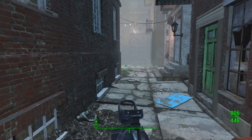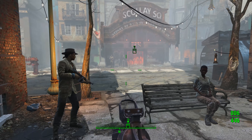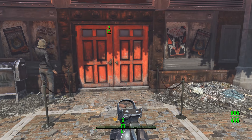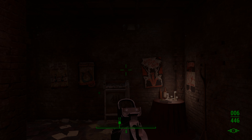But once you get inside Good Neighbor, head past the vendors and down back here towards the Memory Den. The Memory Den, where you're going to find this, is only going to be accessible after you get onto the main story quest with Valentine that leads you here.